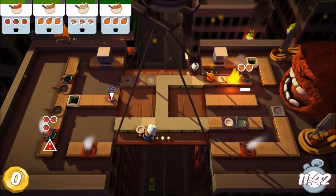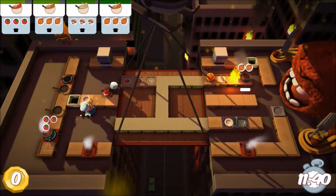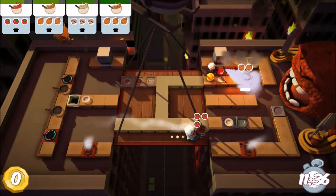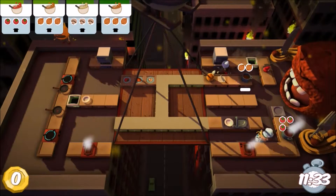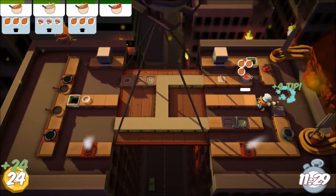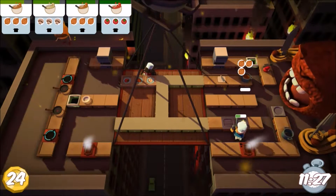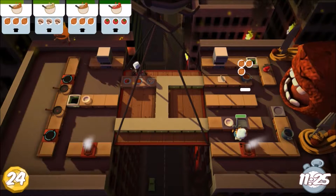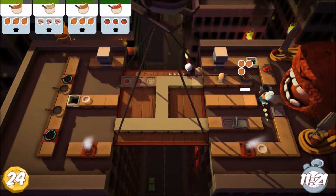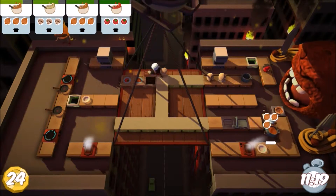The fires either happen or don't — that's a completely random thing. It doesn't have anything to do with whether or not you're cooking. Usually you want to keep the fire extinguisher somewhat centralized, because you can't always travel around on these platforms — they rotate and change.